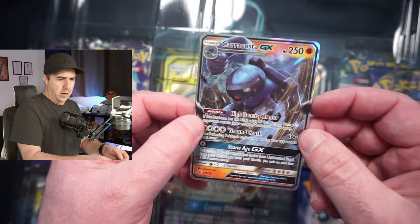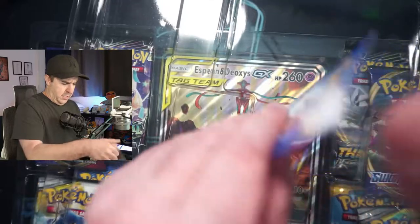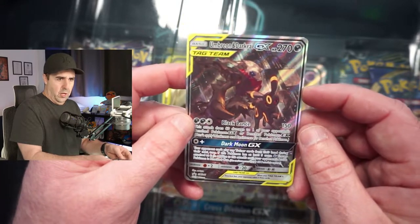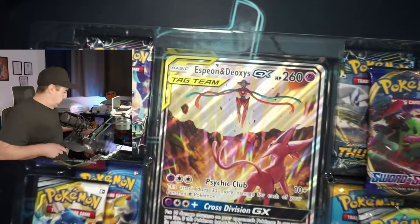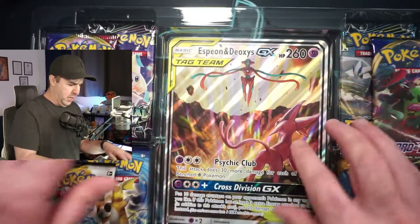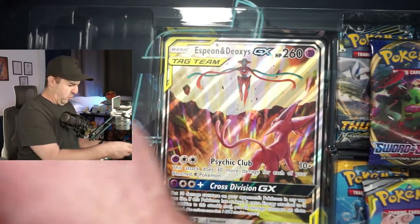Random Karakosta GX — very random for that box. And here is the other big promo, this Umbreon and Darkrai, which is still very cool. But I don't think the art is quite as cool as the Espeon Deoxys. So those are the promo cards. You do get the jumbo of whichever one in each of the respective boxes. I'm going to leave the jumbo in for now. We can look at that later. Let's grab the packs.